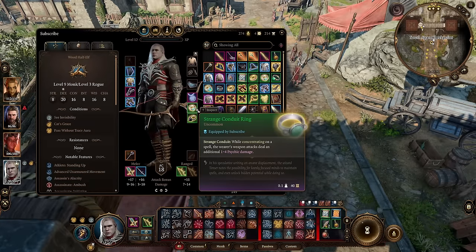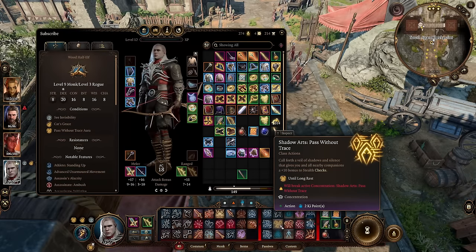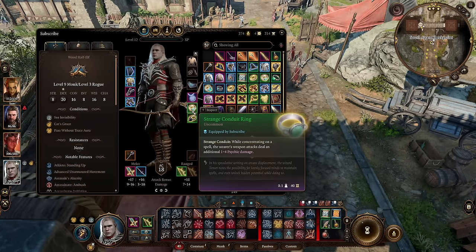My ring is the Strange Conduit Ring. The spell Pass Without a Trace requires two ki to use, but it gives you plus 10 stealth until your next long rest. You should always be utilizing this spell in order to gain the additional 1d4 psychic pretty much at all times for your weapon attacks.